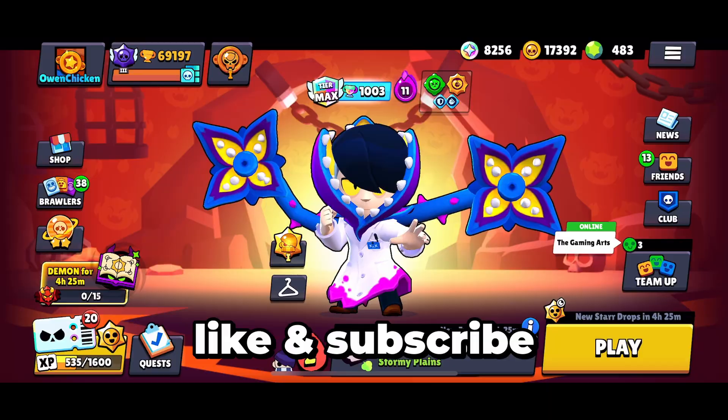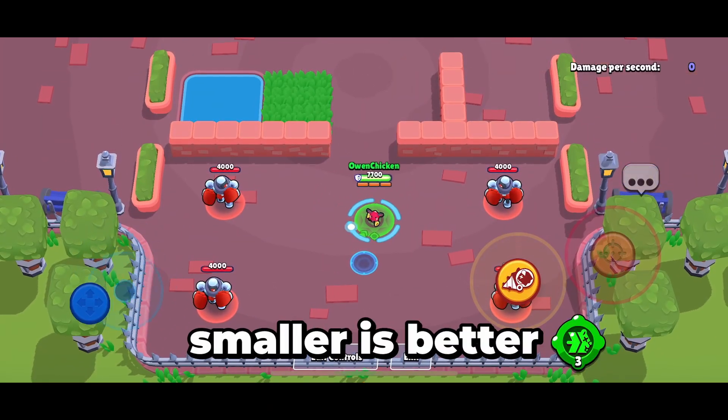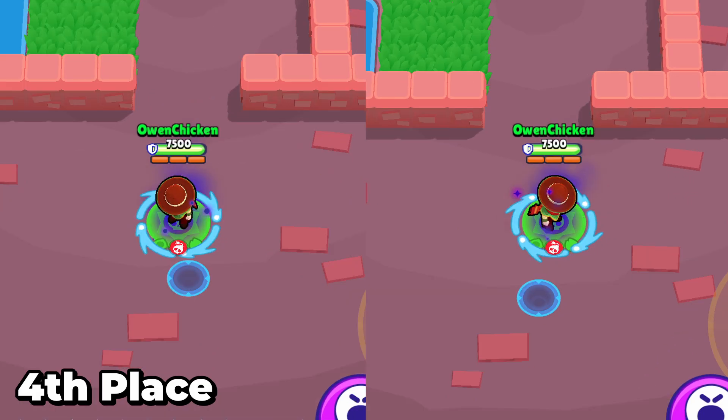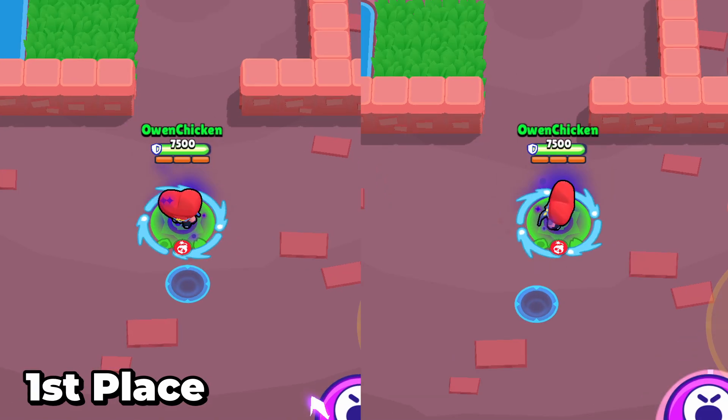A larger model size is bad because the enemy can see you more easily. In last place, the largest skin is Dark Angel Edgar. Sixth place goes to Doctor, fifth is Mecca, fourth is Quick Drop, third is Thief, second is Default, and in first place is Edgar Tata with the smallest skin.